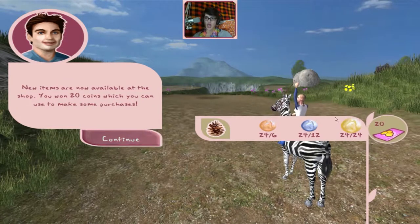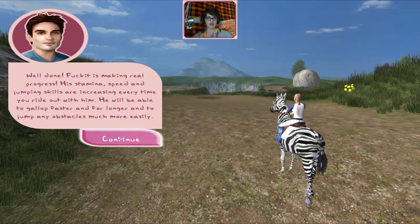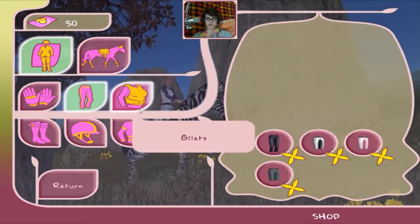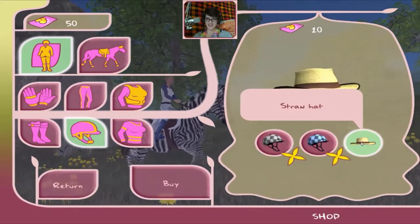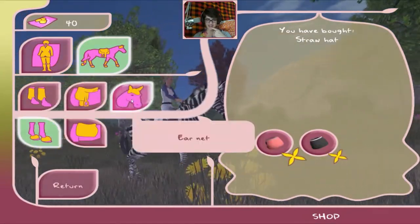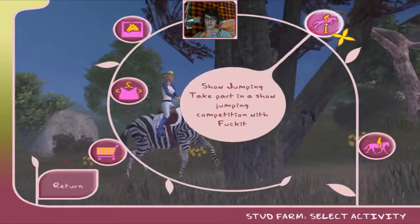Fuck It it's still young but you have potential together. Oh, I want some money — new items are now available! I want to buy things for me or for my baby zebra. For me — I'm selfish. Gloves! I want that top, yes! And something for my zebra — a hat. Oh my god, that's so ugly. Going for the pink one! Oh, you look so beautiful!